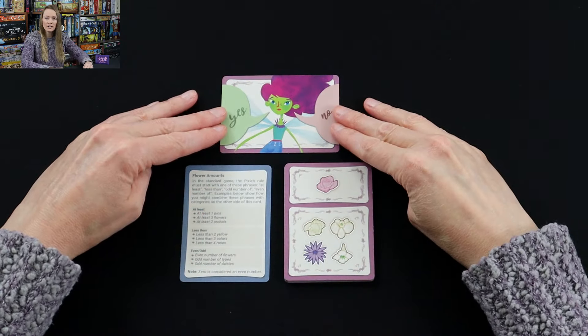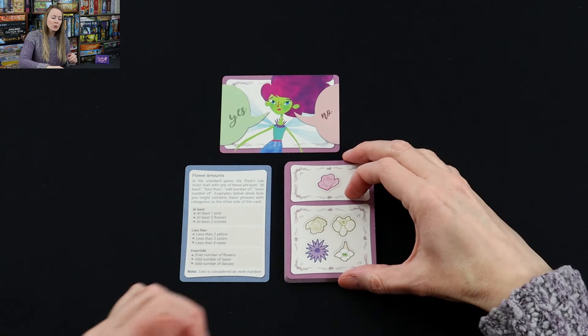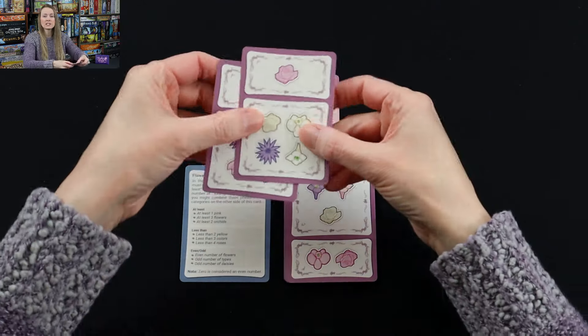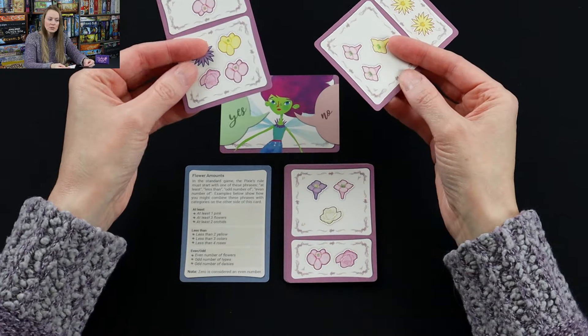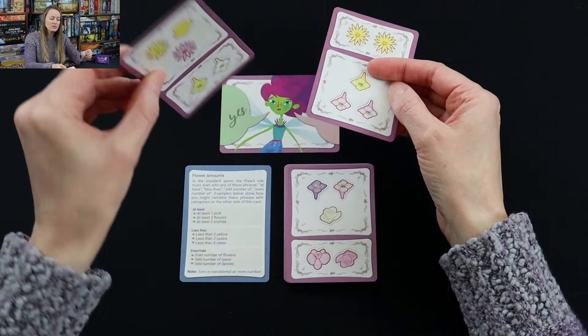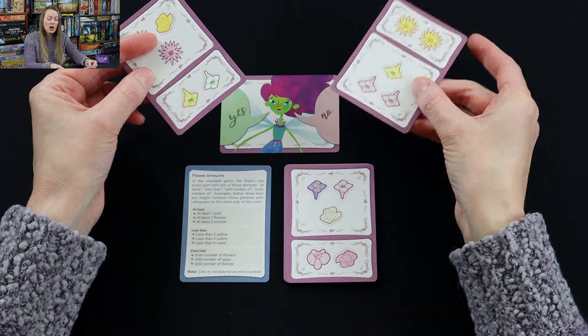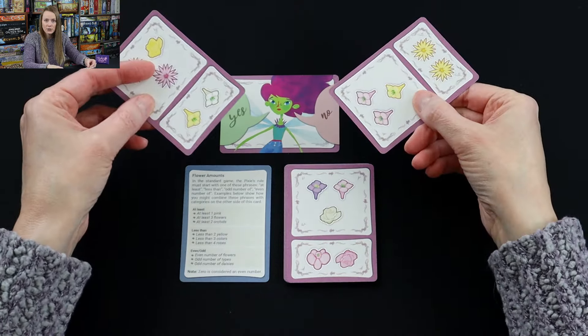You set out the yes/no card facing the players and you are going to, as the pixie, make a flower rule. You take the two cards on the top of the deck and look at them, trying to figure out what rule you can make that has an example on one card in any of the four spaces and shows it doesn't fit the rule on the other card in any of the four spaces, which you'll slide under here.